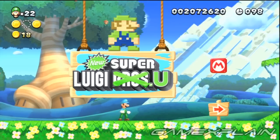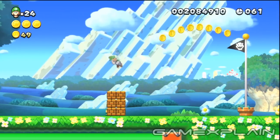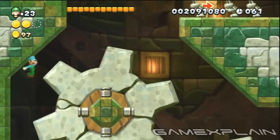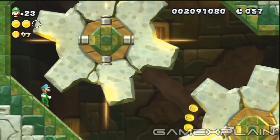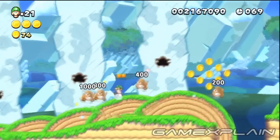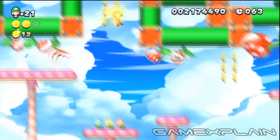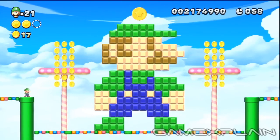You shouldn't need any help in Acorn Plains 1. In Acorn Plains 2, you'll have to ground pound through the bricks just before the flagpole to reveal it. Check the bottom left of the final cog in Acorn Plains Tower to locate this Luigi. In Acorn Plains 3, look for a Luigi-shaped spot on the structure just before the POW block. In Acorn Plains 4, work your way up the gap to a warp pipe that leads to the 3rd Star Coin area as well as a giant 8-bit Luigi.